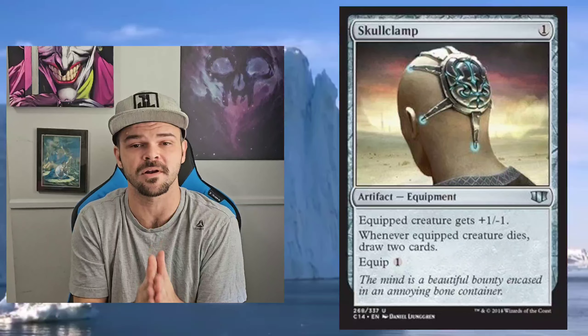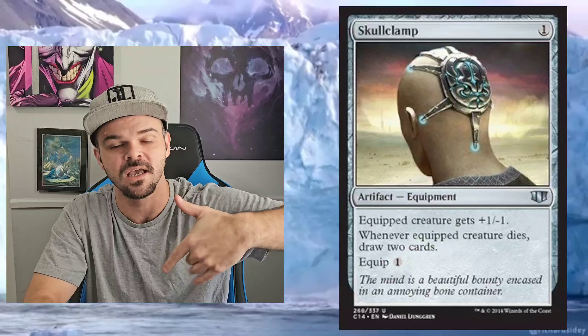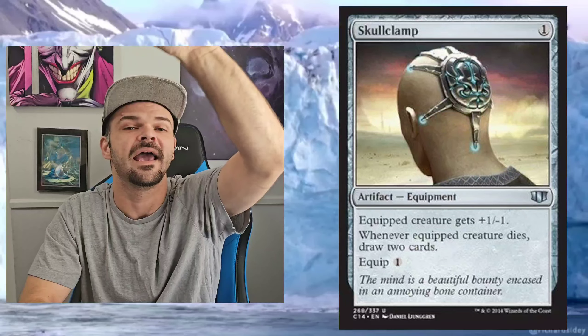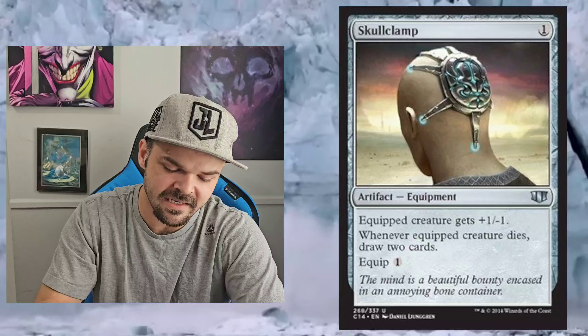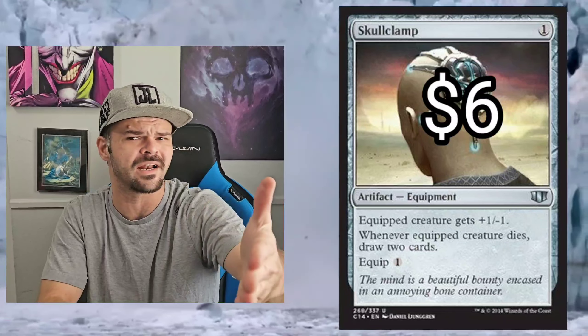Next up, we're going to our first equipment on the list: Skull Clamp. Super solid card. One mana to play, one mana to equip. It gives a creature +1/-1, so it boosts power but reduces toughness. You can kill any 1/1 and it draws you two cards when the creature dies. You can equip it to a 1/1 for one mana and draw two cards. Super powerful artifact that wants to go everywhere. It's been reprinted a bunch of times so it's pretty cheap. It goes infinite in a couple decks if you can get the activation cost down, which is very easy in blue and white.